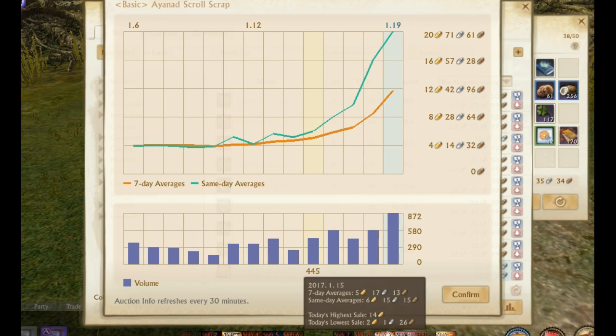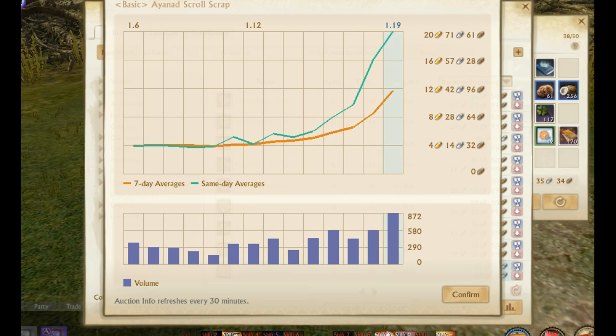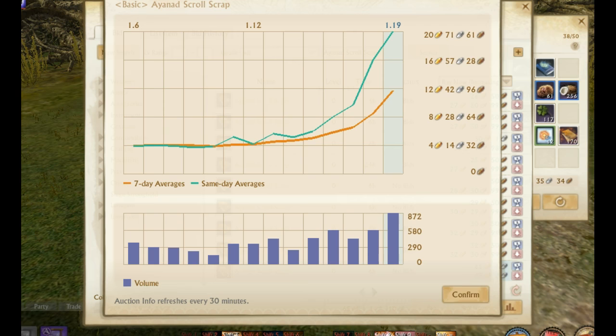Sales have increased massively, going from one gold all the way to twenty-two gold, averaging around twenty gold for same-day sales. Yesterday's high was thirty-four gold with a low of six gold. Generally these will probably sell around the twenty-five to thirty gold mark, so don't undervalue your scraps — they're worth a ton of money and could keep going up.